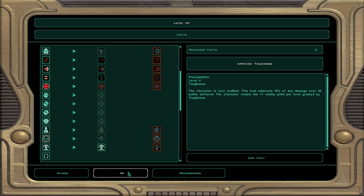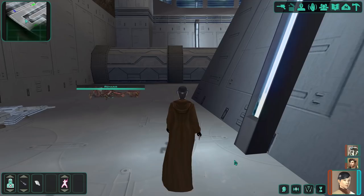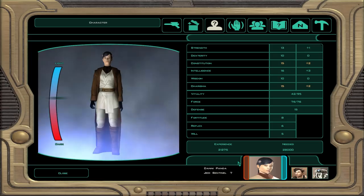For powers, I was going to take Heal — that seems sensible. We'll accept it. A little heal just to keep Aton topped up.